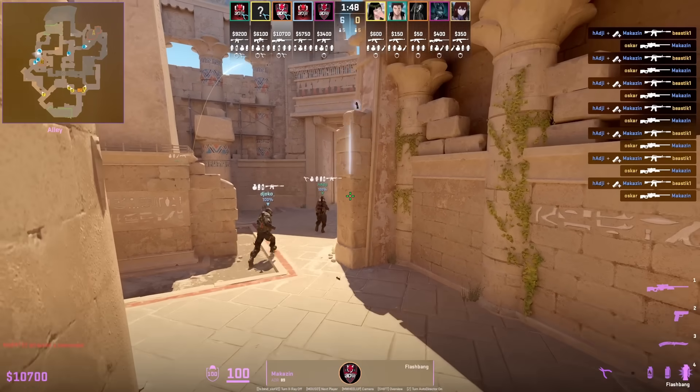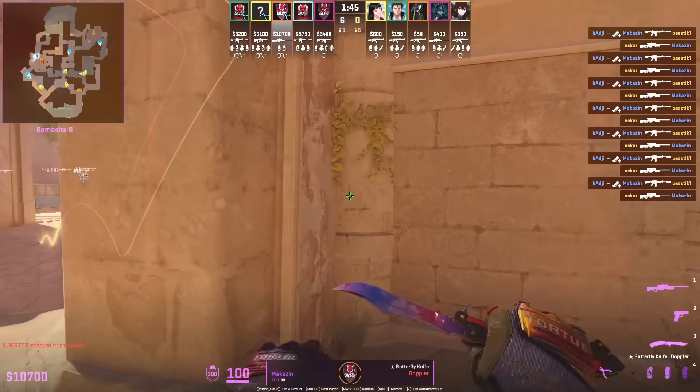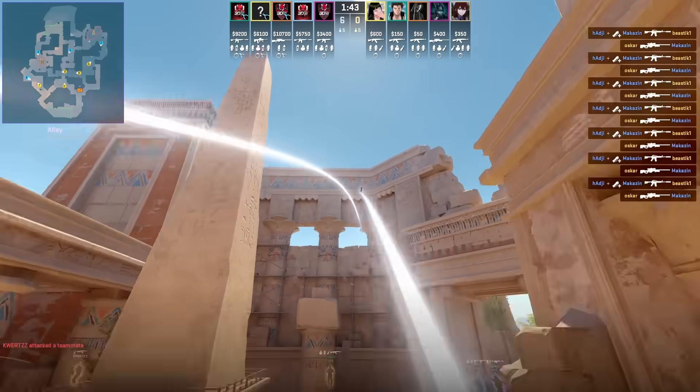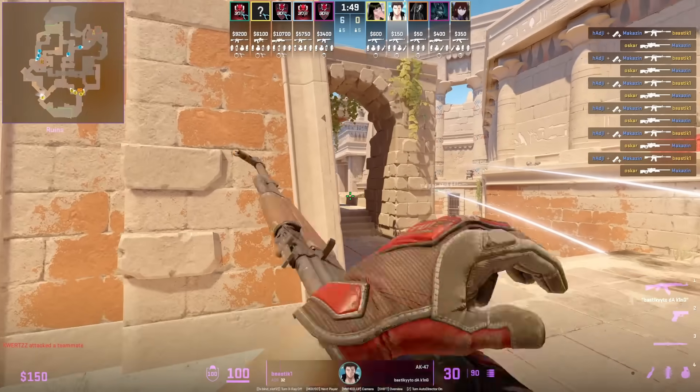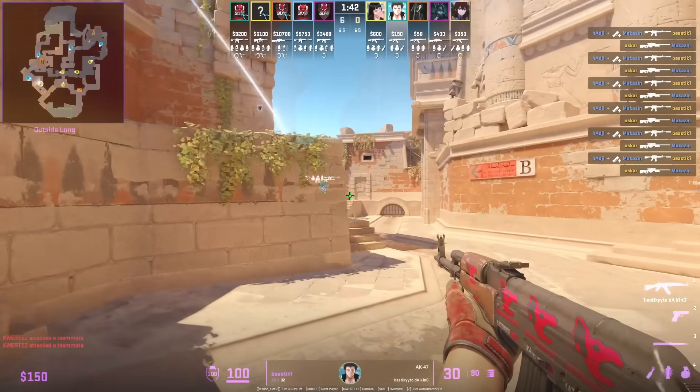Maka might just have the best B flashes for his teammates to push out B main at the start of the round. You can see the third flash he picks up uses the second lineup. What's nice is that these flashes won't blind your teammates as they entry out of B main, and you're going to see this T gets chain-flashed from the three flashes.